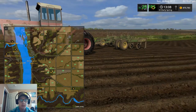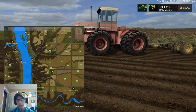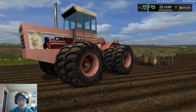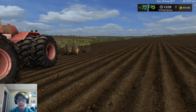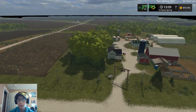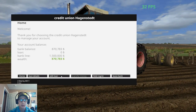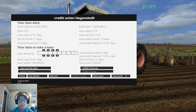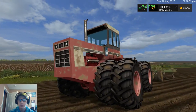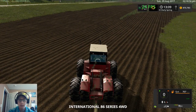One downside to this map is you start off owning every single field, which is kind of annoying. If you look at our money, we have $870,000. I haven't taken out any loan at all — I sold all the starting equipment and bought our current equipment. I had about two million dollars after selling everything, and I have zero loan.